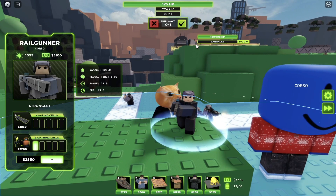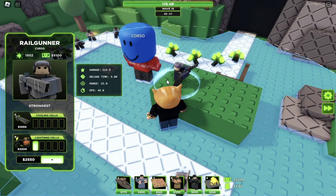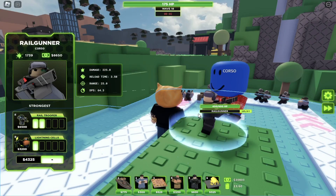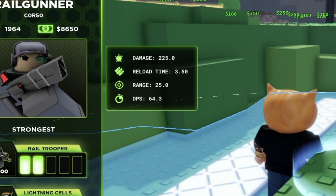For the first bottom path upgrade, the DPS is 45 and the damage is 225. I'm going to be showcasing the top path first. When the Rail Gunner is 2-1, the damage is still 225 but the DPS is 64.3.